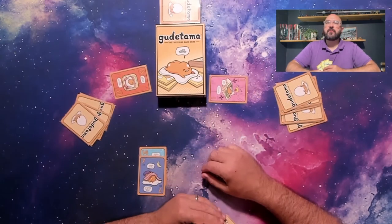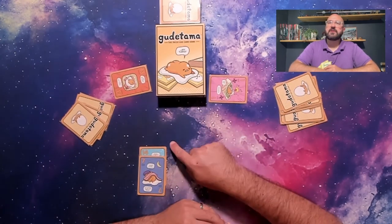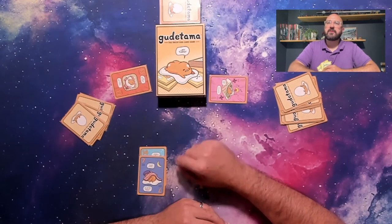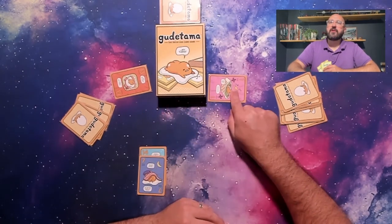Play will continue with rounds of 7 tricks until any player has reached a score equaling or exceeding 21 points. Players will then compare total points, and the player with the lowest score wins.